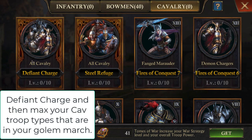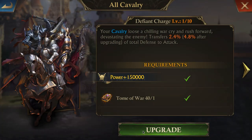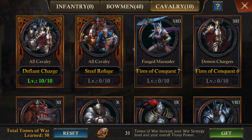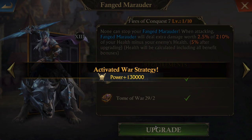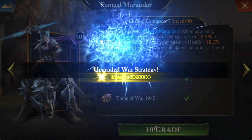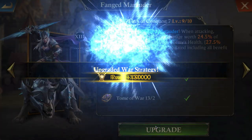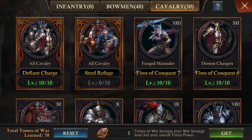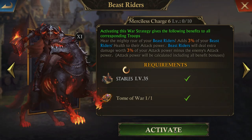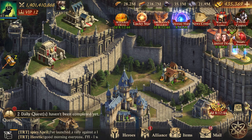Now I'm going to go over to my calf tomes. I'm going to max out Defiant Charge because that applies to all the different levels. Then I want to focus on my T13 calf — since that's most of what I'm sending, it's going to give me the most amount of damage. That's goals — that's life goals right there.